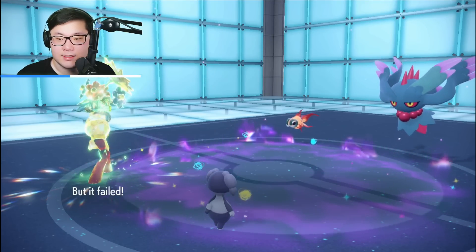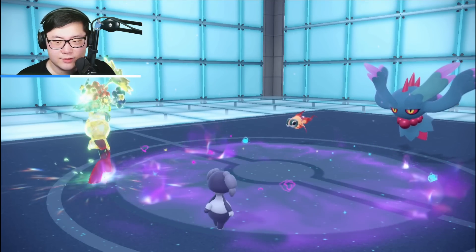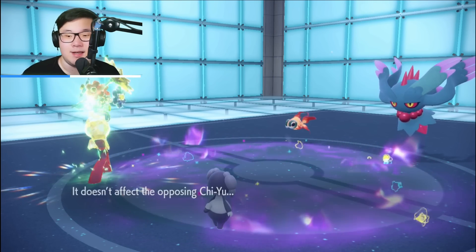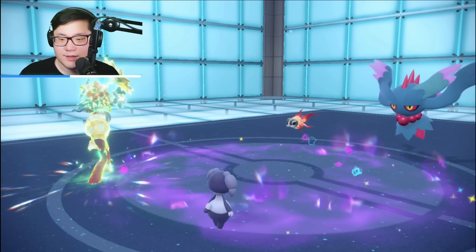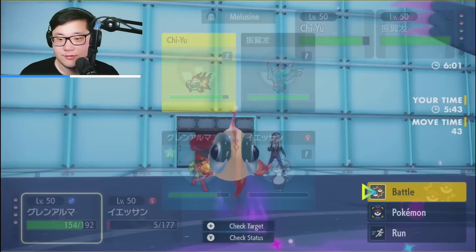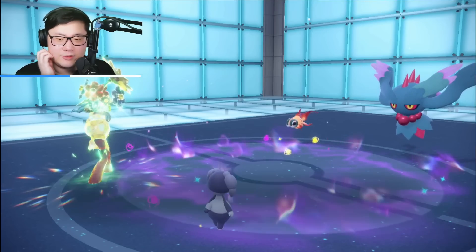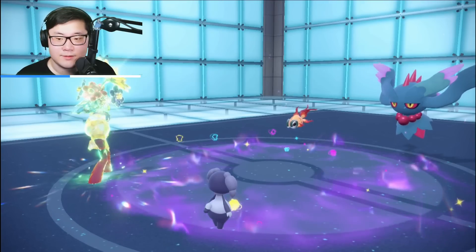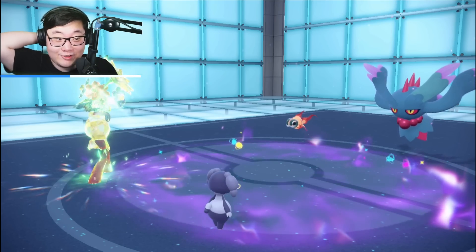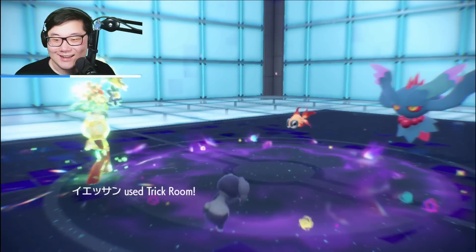Flutter Mane does Protect. One turn of Trick Room left so Expanding Force into Psychic should still be safe. They don't want to take the knockouts. One possibility is a double Trick Room — I think they have to go for the double here. They Protect Chiyu and target Flutter Mane so they can, outside of Trick Room, go for a double knockout — which would be pretty bad. I have to read whether Flutter Mane doubles. Risking the double Trick Room — they go for Protect on Chiyu, which is obvious.